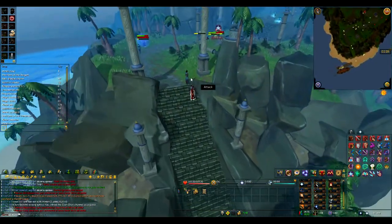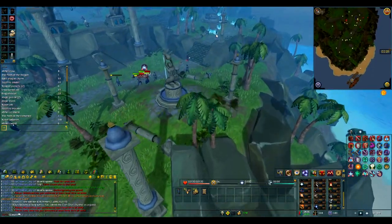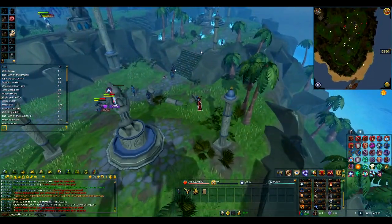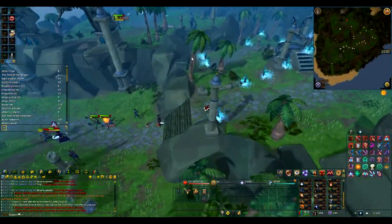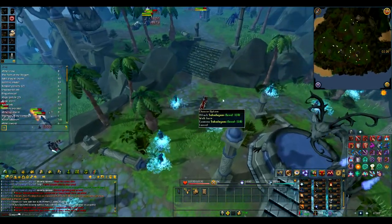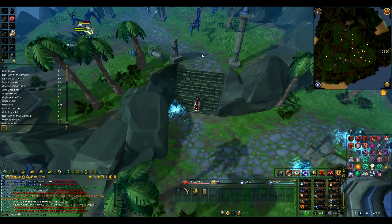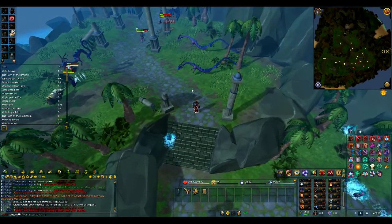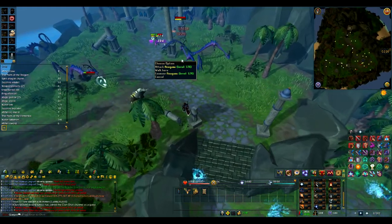These books are dropped by the monsters here. There are some monks, some elementals, and some dragons at the top. The monks only drop the monk book. The elementals drop the monk book and the elemental book. The dragons drop the dragon book, the elemental book, and the monk book. So it's a good idea to attack the dragons first.